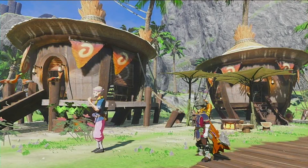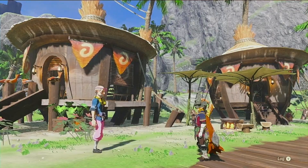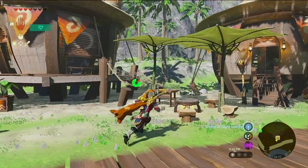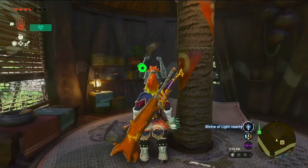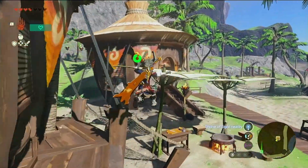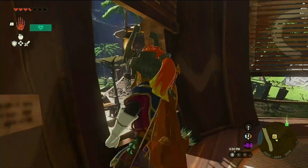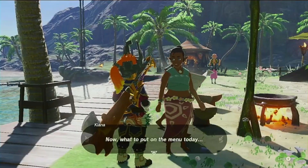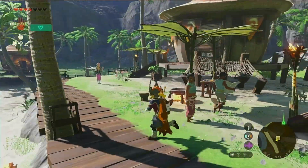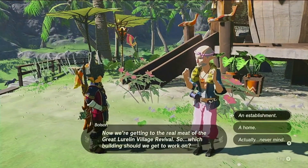I'm going to assume all of these buildings are going to be like that then — I just have to thread a palm tree log through it. Let me check out the restaurant. Oh, you've got to go set up first. Well, why don't we keep working then — let's do the inn next.